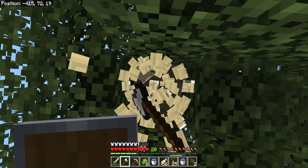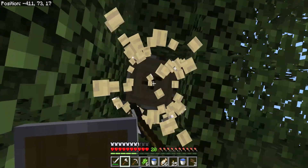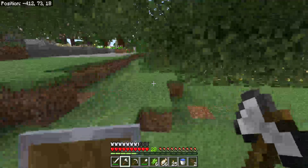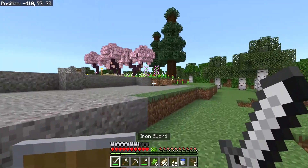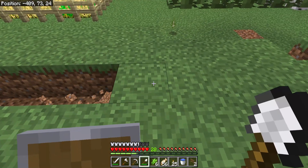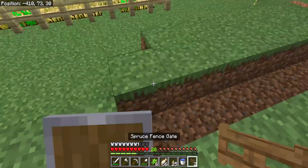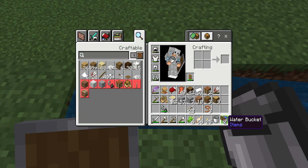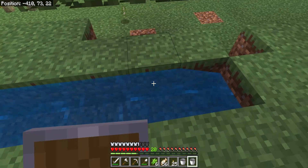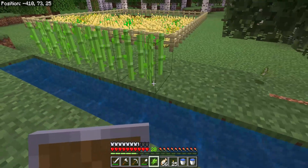That includes observers, pistons, and redstone dust itself — so that'll be a lot of redstone. Right now I'm not going to do that because I only have six sugarcane. I'm probably going to do it with about 20 or 30 sugarcane, just for maximum drops. I'm going to make it about that long with a water source. Let's begin planting.